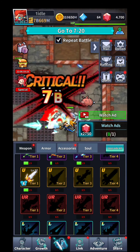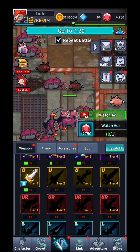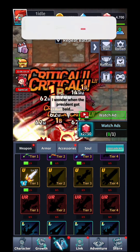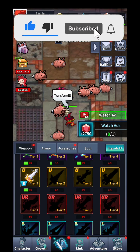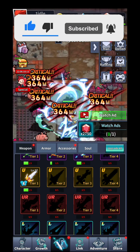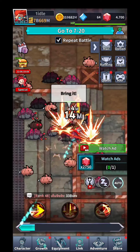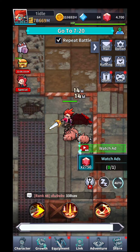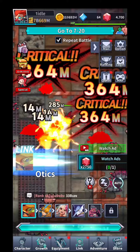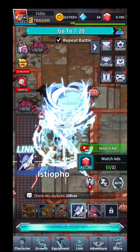You can toggle the repeat option to stay on the same level or move forward. Right now the next boss at stage 7-20 is quite hard to kill, so I need to make more improvements to my player. Please drop comments with other idle games you want me to play, and if you've played this one, share your tips and tricks.